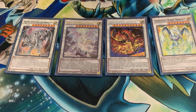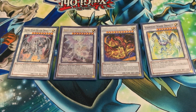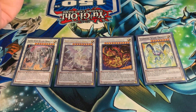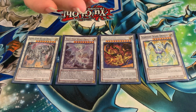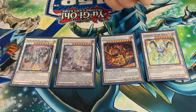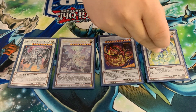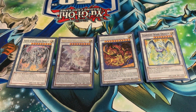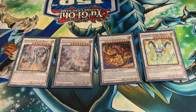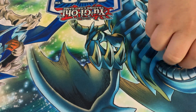Star Eater I usually synchro summon using Twin Burst Dragon with another level one Tuner monster. He pretty much says screw your effects. Stardust Spark Dragon is a pretty good card — if you have Jet Dragon and True Light on the field, he will protect your Jet Dragon, and Jet Dragon will protect him as well as the True Light itself.